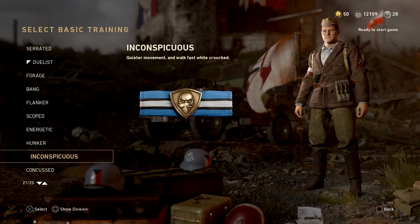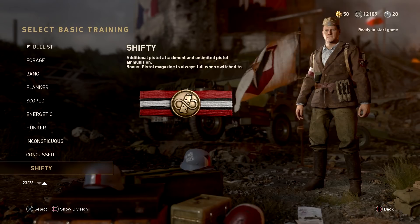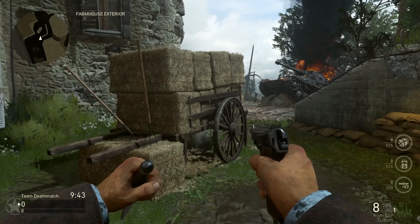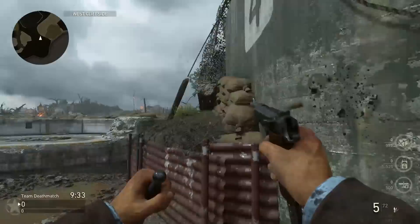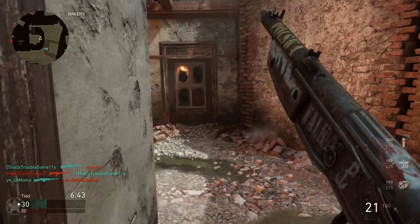After prestiging the Resistance Division you will be given the new 9mm SAP pistol and the new basic training Shifty, which grants you an additional pistol attachment, unlimited ammo, and makes your pistol always full when switching to it. Essentially this means you never actually need to reload — just double tap the switch weapon button, Y or triangle, and immediately your gun will be reloaded in not even a fraction of the time it would take to actually reload.